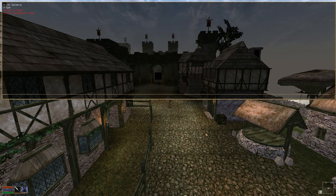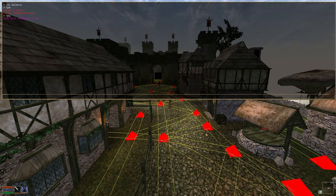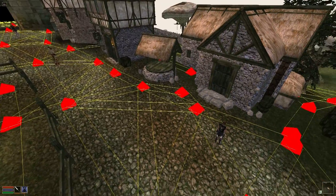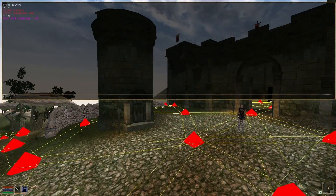For now though, I have one more thing to show you: path grid rendering. I'm telling you, if you haven't played through the main quest yet with path grid rendering on in wireframe mode, you're missing out. It's amazing.